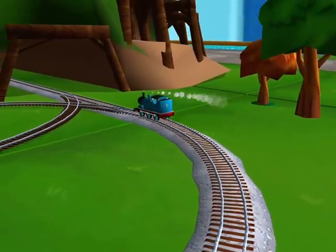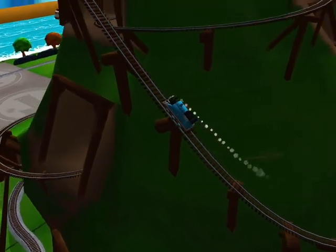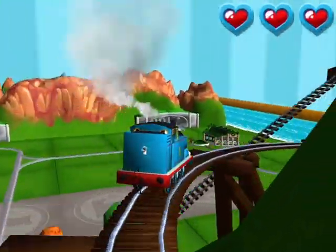Only the boldest of engines will try crazy coaster mountain. Steer your engine through the shop — the one where you have to try and make a snail track. Swipe — good job!